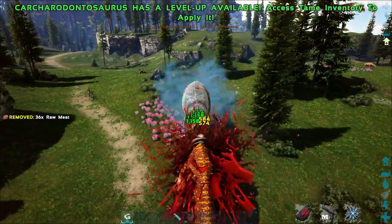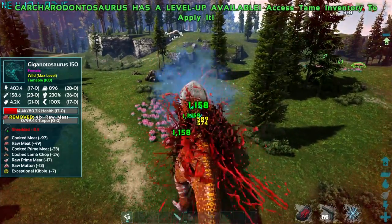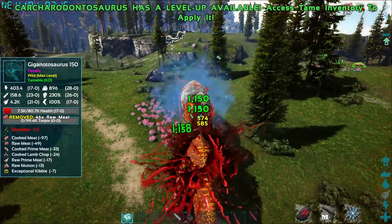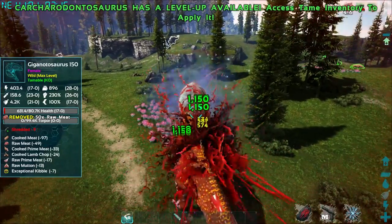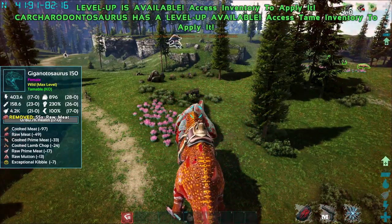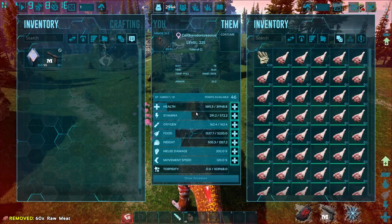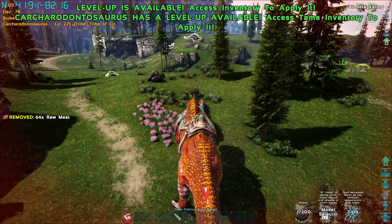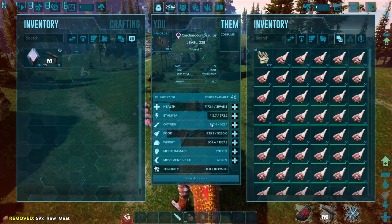Let's pull the Spyglass out and take a look — the Giga's at 18k, then 15k, very close to ours. We're at 99 stacks and it looks like we're going to win. The bleed could possibly finish us off, but boom — just like that, our Karcha defeated a level 150 Giga. That left us with about 5k health, but we did have the health regen going due to the stacks. Look at that health regen go — it's regenning quite a lot of health. This is an imprinted Karcha with no extra stats put into anything.